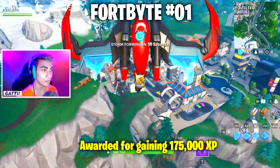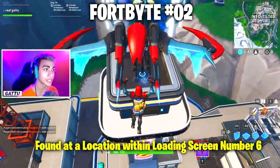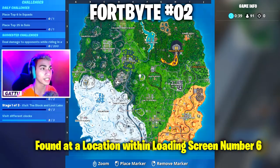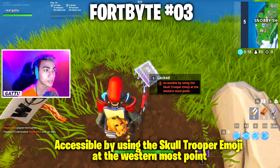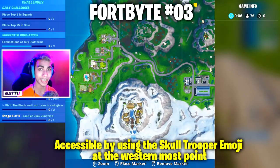Fortbyte number 1 will be awarded for gaining 175k XP. Fortbyte number 2 is found at a location within loading screen number 6, located in Neo Tilted at this exact place. Fortbyte number 3 is accessible by using the skull trooper emoji at the westernmost point, which is located at the back end of Snobby Shores — go ahead and collect this one.